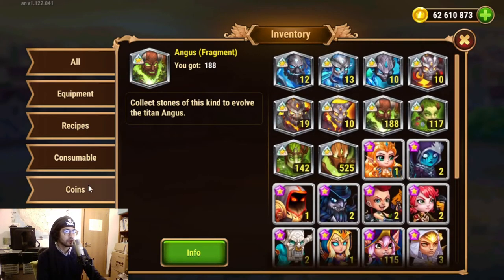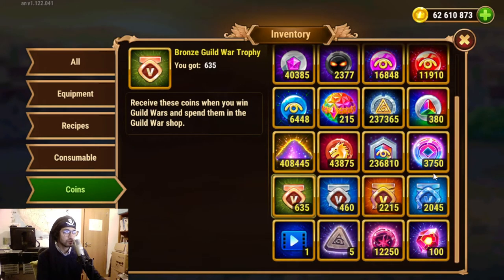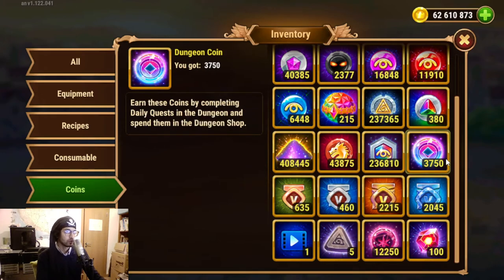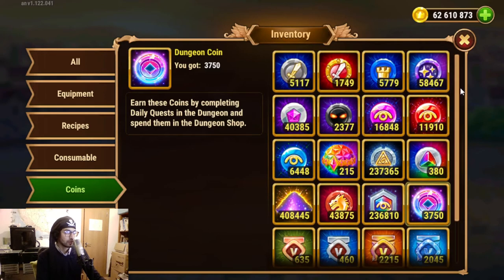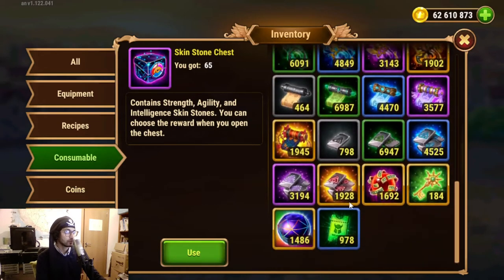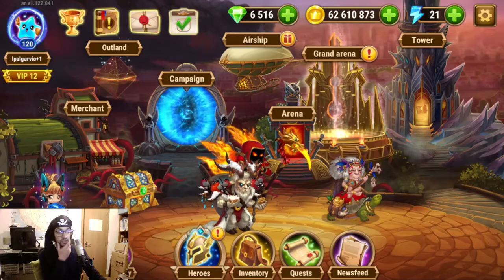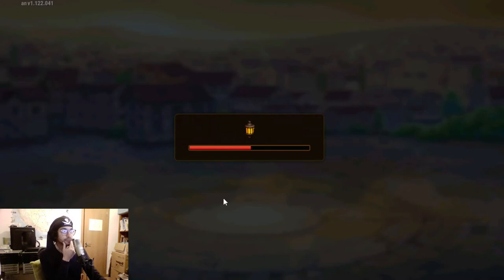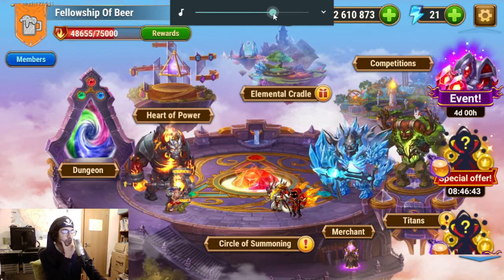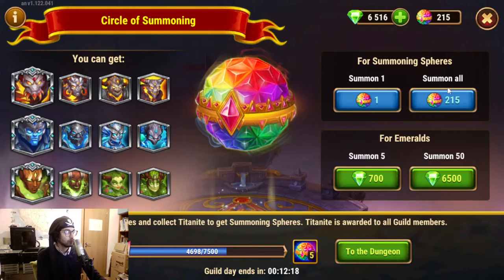Now we have more things to do. We have a bunch of trophies that we might trade for Titan souls, and we have some Titan soul coins here. We'll trade the extra souls for these, and then we have — where is it — the summoning spheres over here. Let's go and check that stuff. Be sure to enable my audio here if possible — we go in here and open all 215.